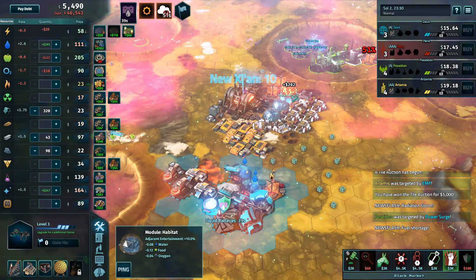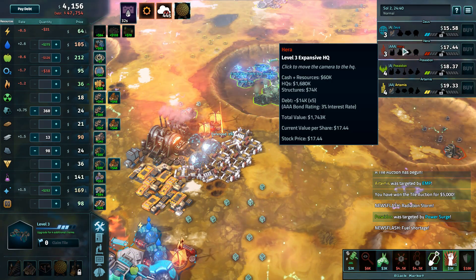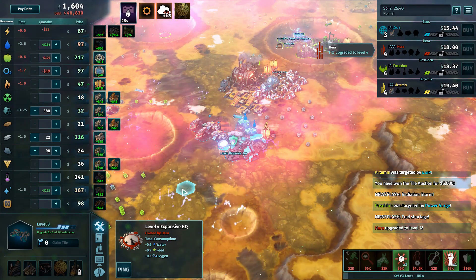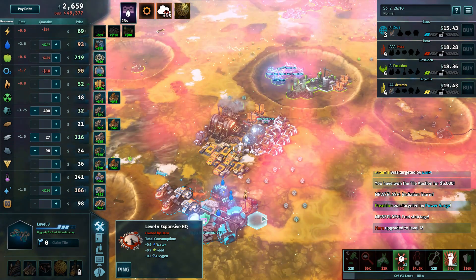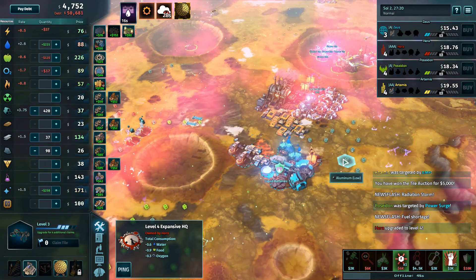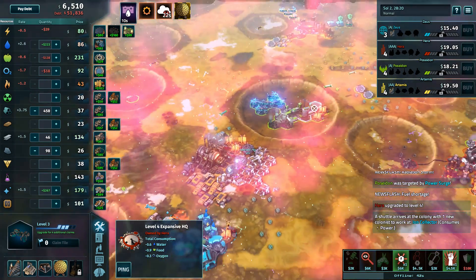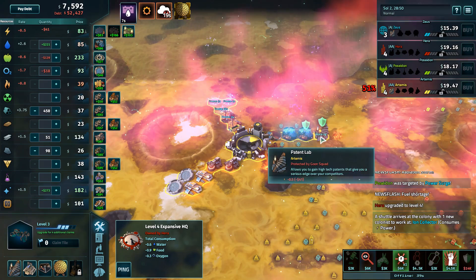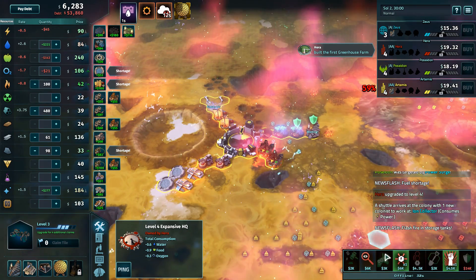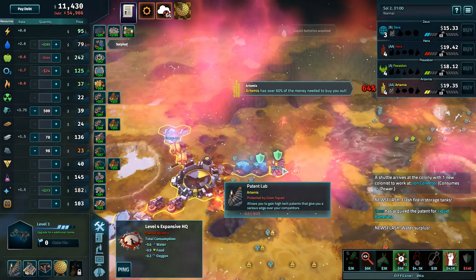They don't have any patents yet. The patent lab just finished and is starting to work on something. New land is available — I'm going to guess liquid batteries. Other people are going for it — we at least need to challenge it a little. Greeter for five, I'm fine with that. Right now, power's cheap enough we could just throw down a pleasure dome — it gives 202. We got the money for it. We just have to watch out for Hera. They upgraded. Now we need to figure out how to upgrade. I bought an amp just to raise the price — it's cheaper. We want to build ice there and pick up that cheap power surge if nobody else does. Should I pick up a cheap spy and put it on that patent lab? It's only a cheap spy.